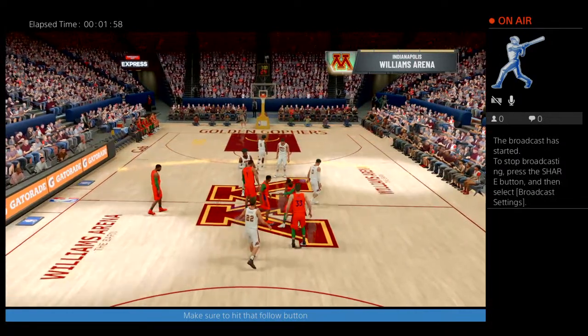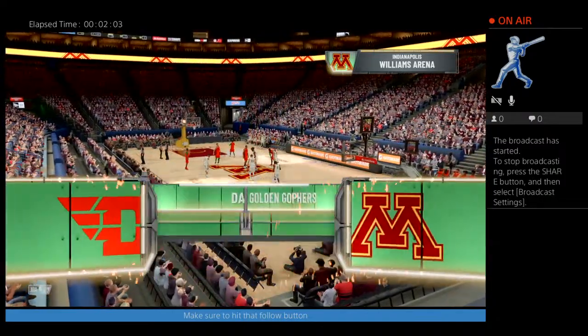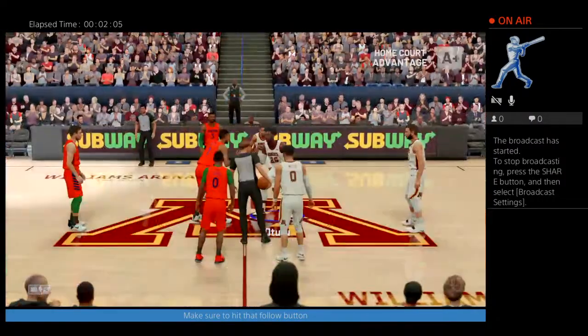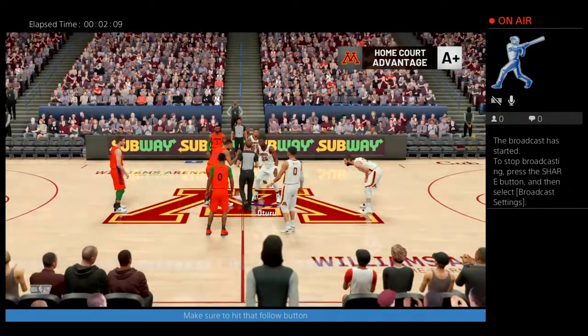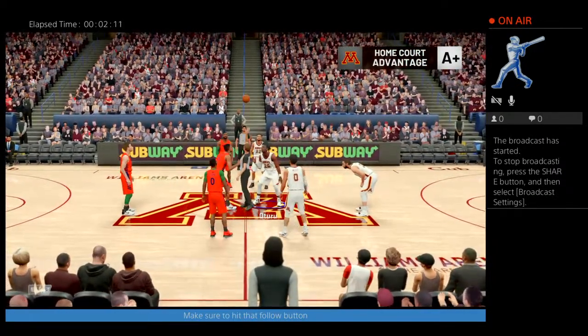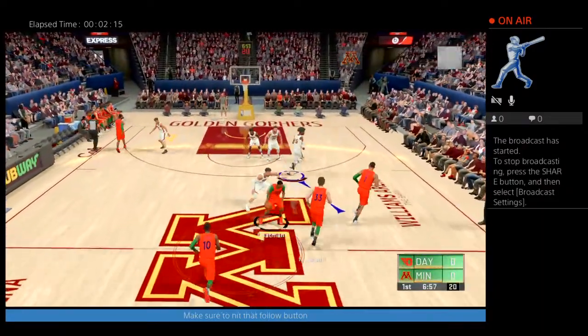Williams Arena, the barn. Let's get this place going. We got the home court advantage, we got everything cooking. Let's win this in the barn. Topin — the Flyers win the jump.